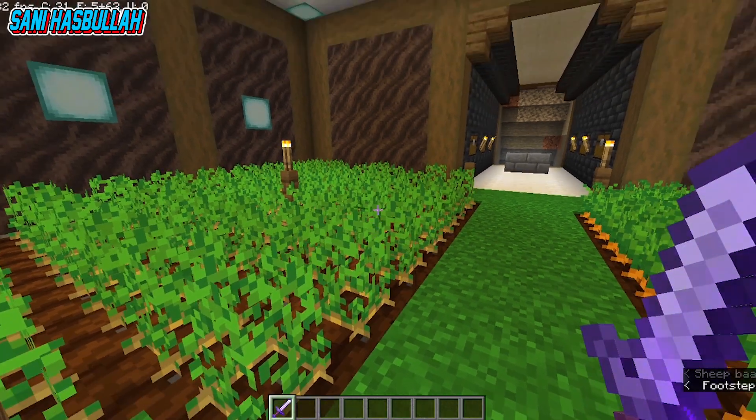Cocok untuk survival bersama teman, mabar kalian. Tinggal kalian ubah-ubah saja apabila ada yang kurang atau tidak rapih. Rumah requestan dari Sandi Nugraha, rumah bawah tanah ini, mapnya ada dekat kastil. Nanti mungkin saya tambah-tambah sesuai requestan dari kalian supaya mapnya penuh. Ini ada di jungle, keren.